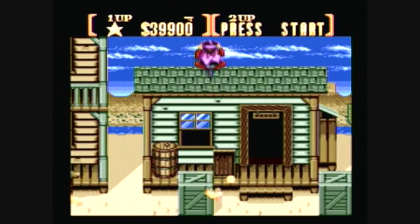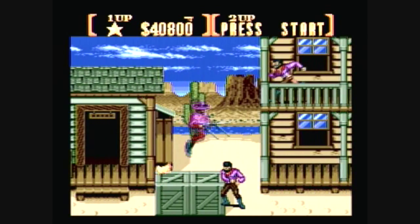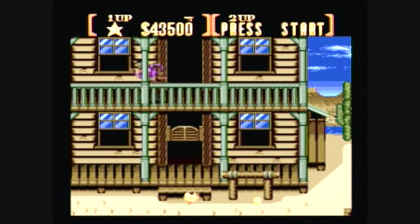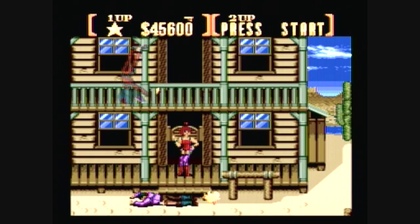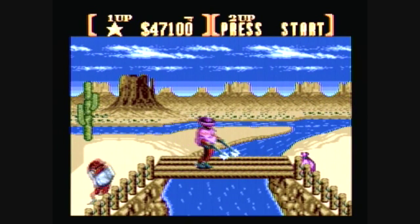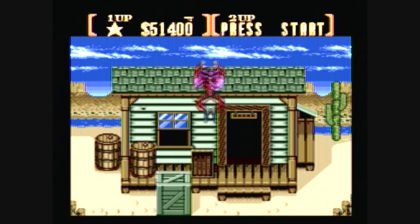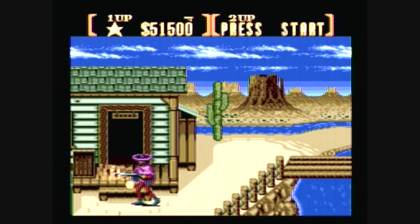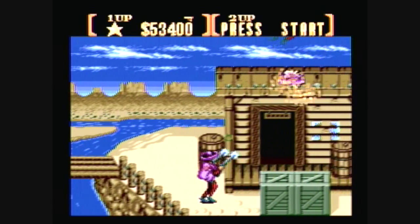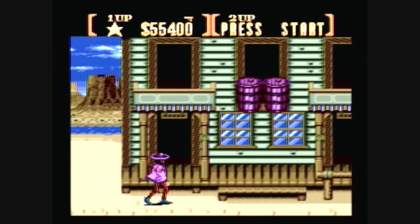I saw that bonus star — so at the end of stage 1-2 I'm gonna do the bonus level, which is how I'm gonna rack up extra guys. If I miss a bonus level — miss a star in one of the levels — I may not beat the game. I need all the bonus levels. Coming out of the double doors gives temporary invincibility, which is useful. Here comes the first boss — he's behind a barricade.